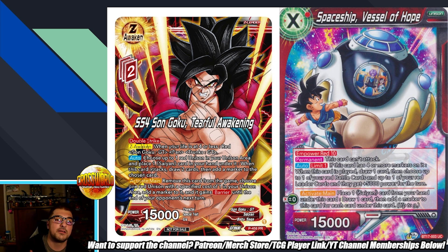Activate Main: remove this card from the game; choose one red unison with specified cost of one in your unison area, add a marker to it, and it gains barrier until the end of your opponent's next turn. This aims to protect the spaceship from Smoke Dragon specifically. However, I don't think it's going to be very effective - two Z energy is a hefty cost, and this deck doesn't make Z energy super efficiently. If you go first, you can't combo because you didn't attack, so by turn two you're already at a significant minus from hand just to play this.